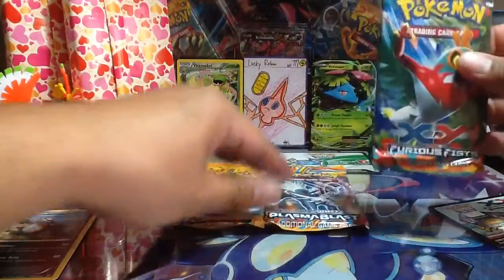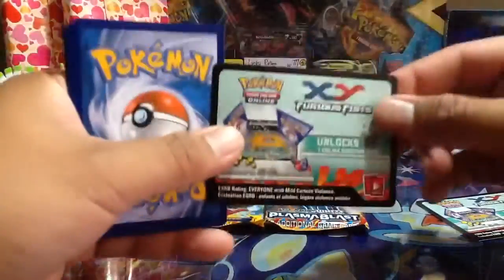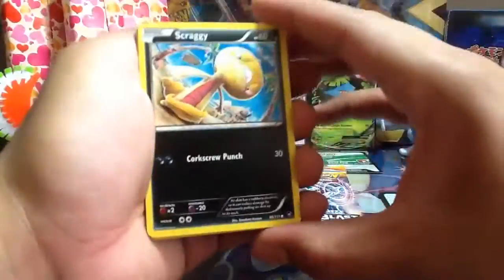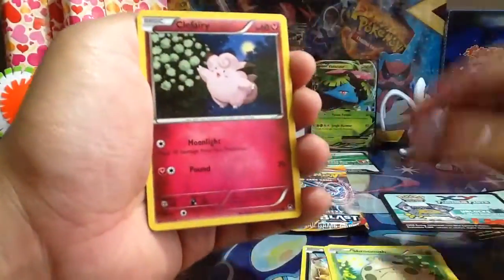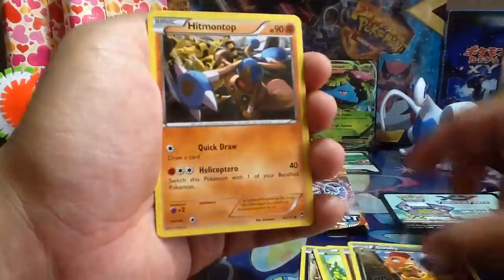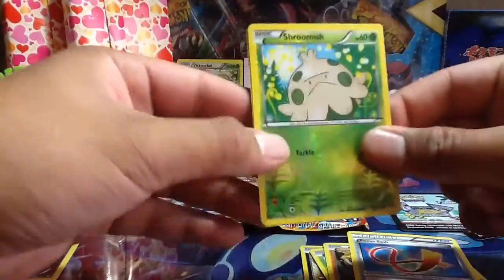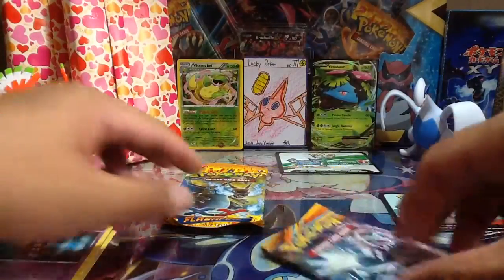My second Furious Fist from the tin, with the Hawlucha up front. Here's another code — comment below if you guys are interested. So we have here a Scraggy, Meowth, Clauncher, Shroomish, Clefairy, Scrafty, Hitmonlee, Focus Sash, Shroomish reverse, and a Gothitelle regular rare — nothing too special there.